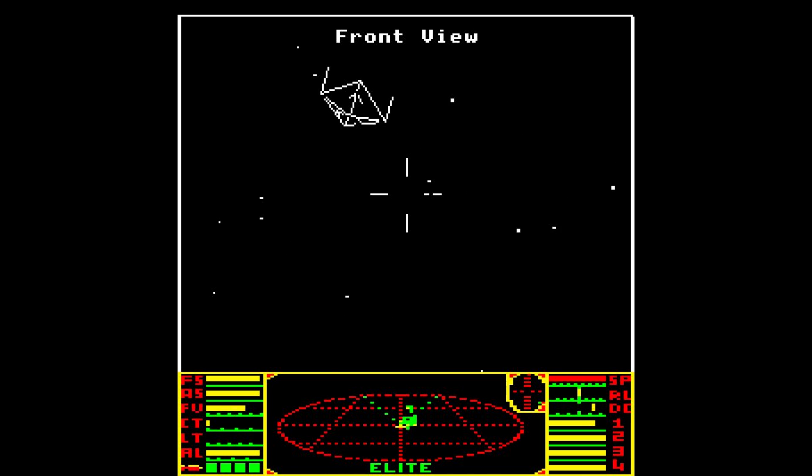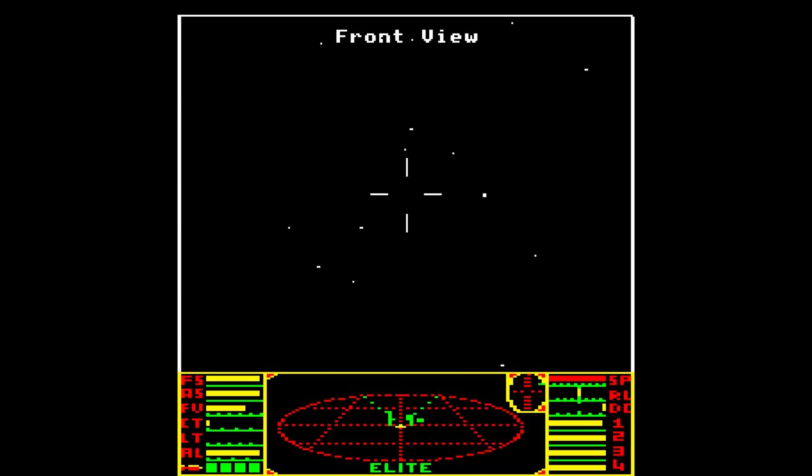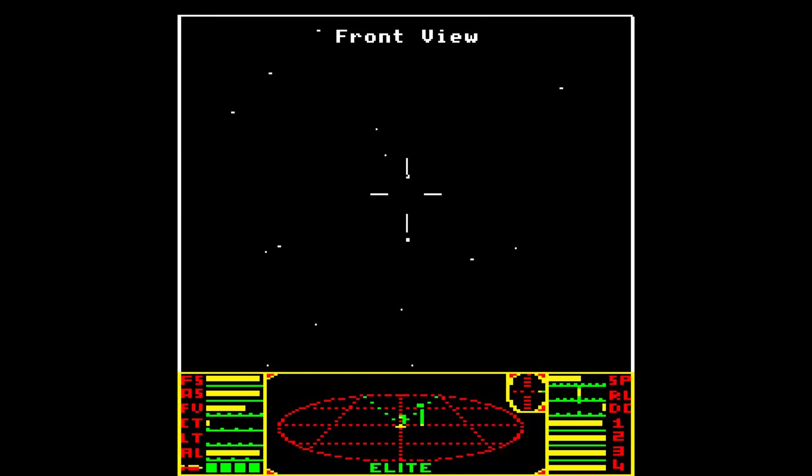Come on — I wish I had lateral controls here. Yes! That's one of them down. You can see at the bottom of the screen the radar display, which was at its time considered quite innovative. This was probably one of the first games to use this kind of display. This is a Sidewinder here, which again you'll recognize from Elite Dangerous.